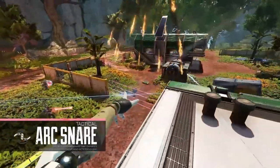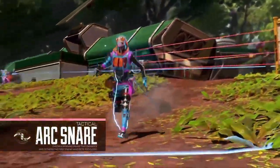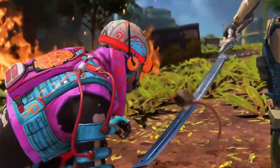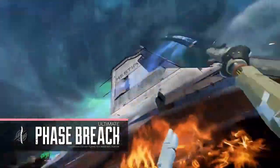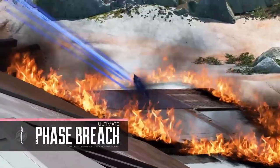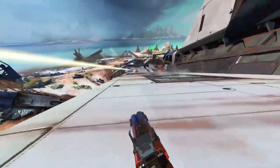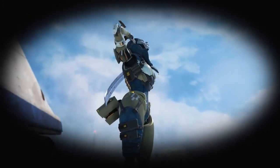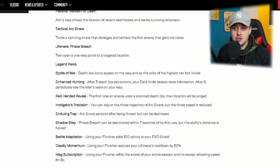Her tactical ability is an Arc Snare, which basically throws out an electric spinning sword that traps an enemy for a few seconds if it hits them, and also damages them slightly. Her ultimate ability is the most aggressive thing in the game — she basically swipes her sword and creates a teleport which boosts you directly to the other side. However, it's only a one-way portal, so you can't go back. But it's good for getting into fights and super quick for getting out of fights as well. Ash also comes with a bunch of cool perks that look absolutely overpowered.